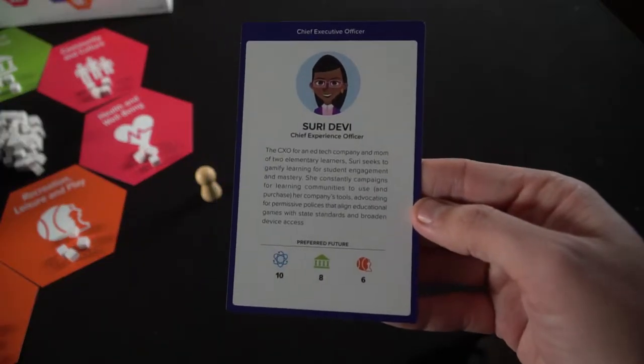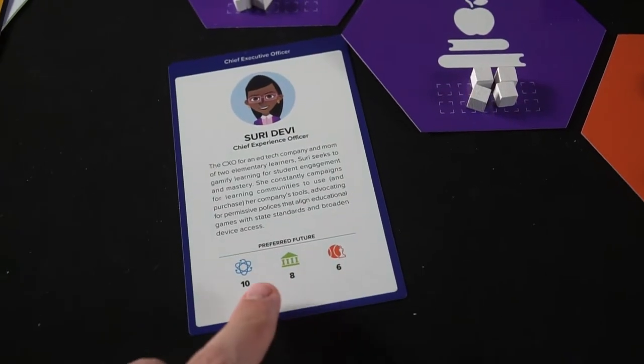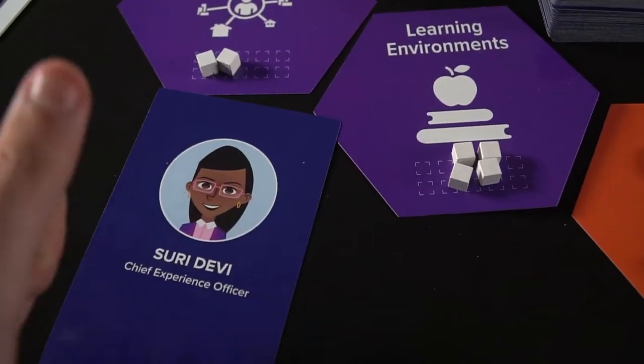In the game you'll be playing as one of many different characters and attempting to achieve their future goals. You'll have a secret character, that character will have a preferred future and requirement, and you'll be attempting to place them down based on the impact cards that you play. After everybody takes a turn placing impact cards down, you're going to have a bit of a judge situation, kind of like Apples to Apples, in which each player gives a headline based on the impact cards that were played. The judge chooses which player's headline they like best. When a player gets enough cubes on any of the three different preferred future icons their card possesses, they win the game. Pretty straightforward — let me show you how it's played and how to set it up.